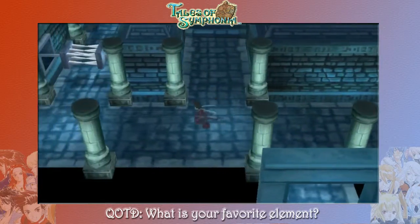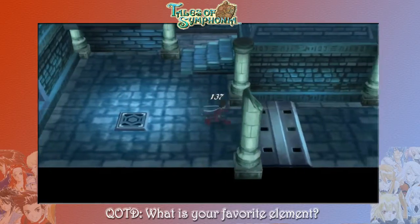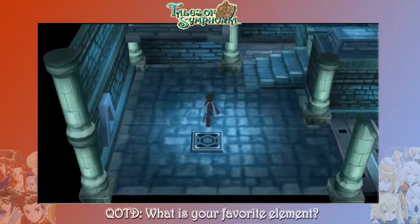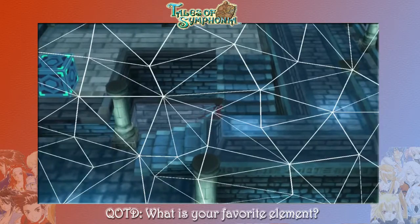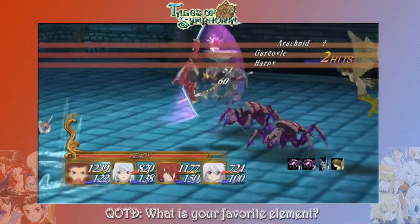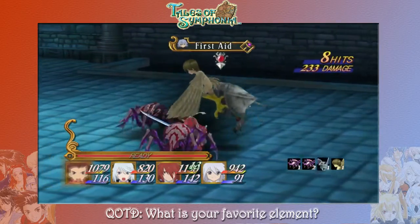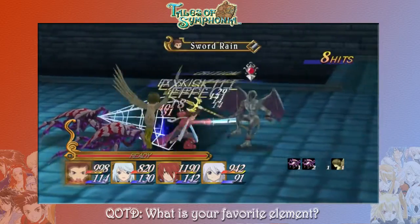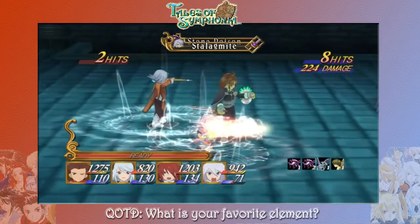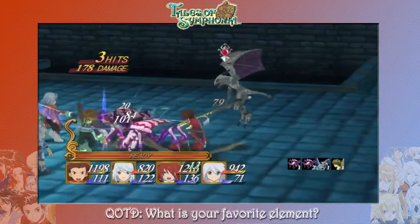Alrighty, so we have a little bit of work to do here. We have to kind of solve this puzzle. And of course, to make things more challenging, we've got these spikes in the ground that are pretty annoying. We're going to spend this episode fighting through the seal here, trying to make it all the way to the end where we can meet up with Remiel and pass the trial. That might not take the whole episode, so we'll probably progress a little bit further after that.